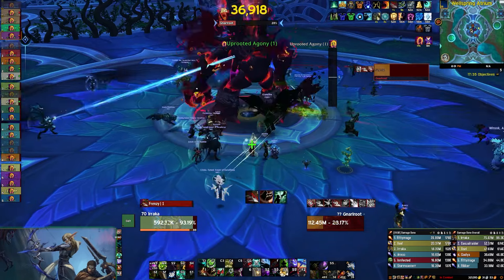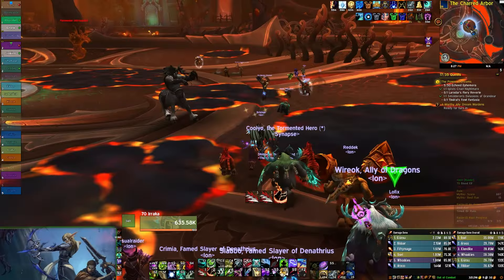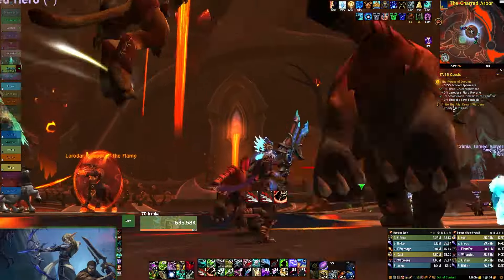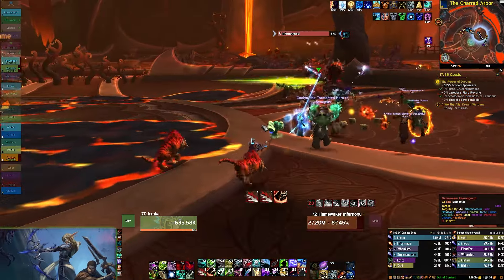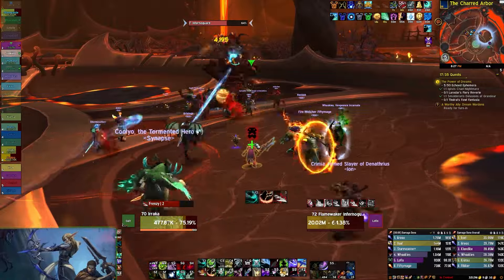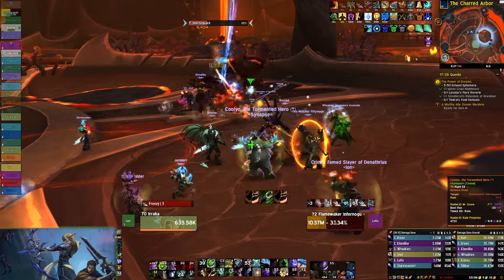Moving on to Consumables and Enchants — here's a list of what you guys should be using as a Beast Mastery Hunter. When it comes to what pets to use, you want to be using a Spirit Beast. Not only will they give you the Spirit Mend ability, which is a nice little heal you can use every 30 seconds, but you're also going to be getting Fortitude of the Bear, which is a very strong defensive ability. Just make sure that you always have a backup Ferocity Pet on you at all times, so you can provide Bloodlust to any groups in your party if you don't have one.